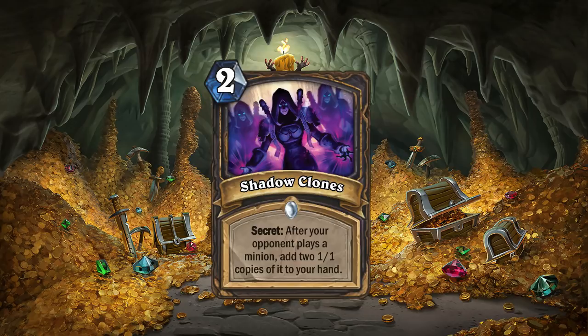For example, 2 Alexstraszas for 1, or 2 Ragnaroses for 1, or Tyrions, or whatnot. This card could be very devastating, and since Blizzard said the rogue secrets are extremely powerful if played at the right time, I think this plays right into it and could be very, very devastating to your opponents if played properly.